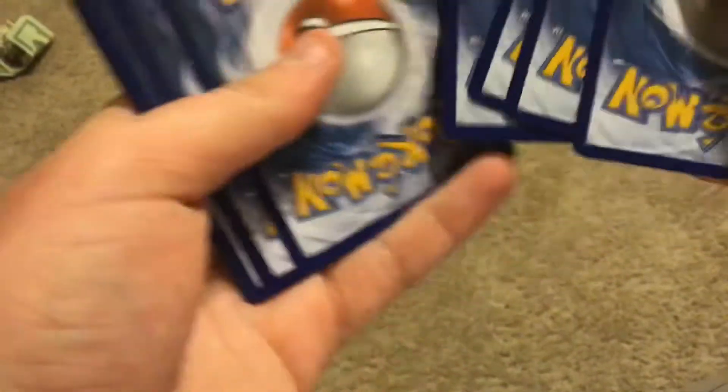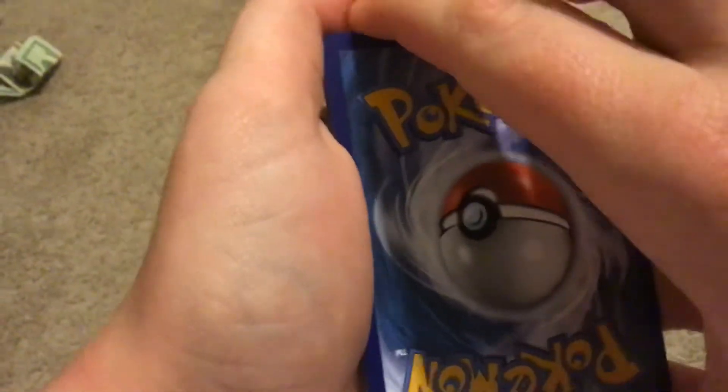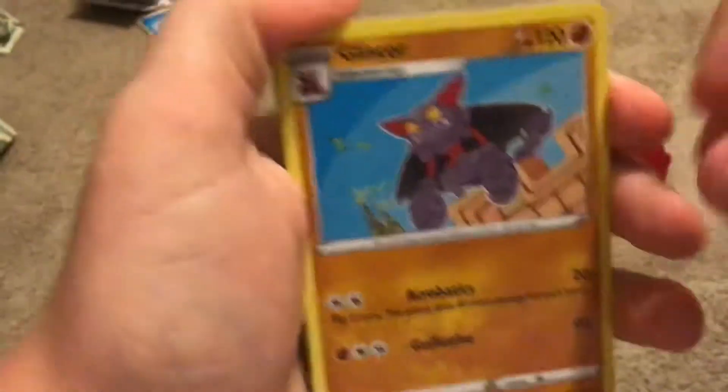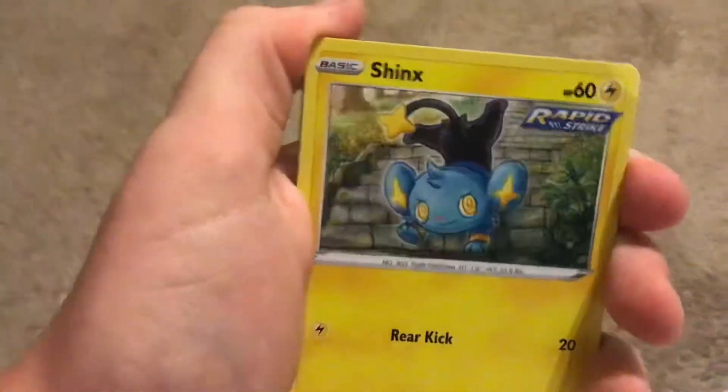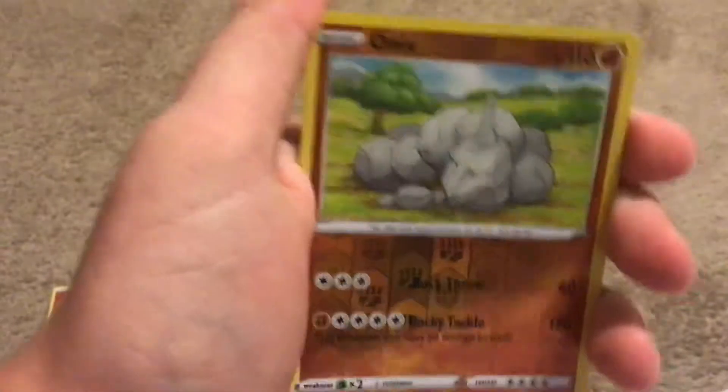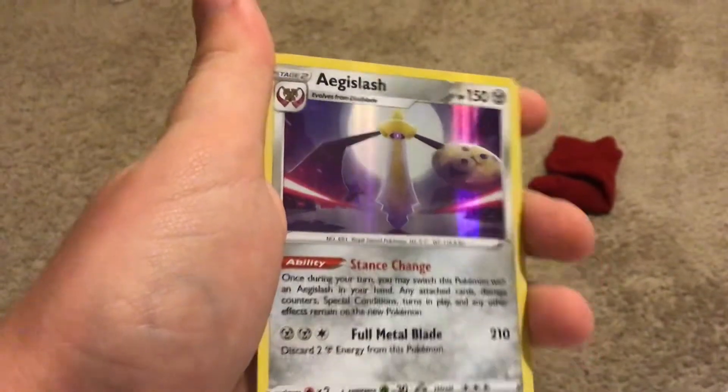Our last Battle Styles pack. Here's the code card. We're going to do the guess the energy game — I'm going to guess Psychic. Dang it, Water. Energy, Golbat, Gliscor, Indeedee, Shinx, Cacturne, Ponyta, Timbur, Darumaka. Reverse holo Onyx and a Holo Aegislash! Nice.